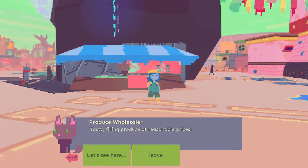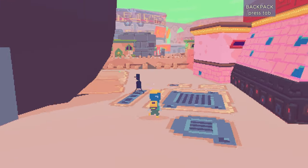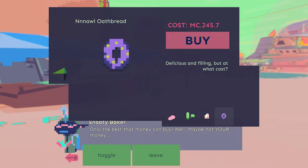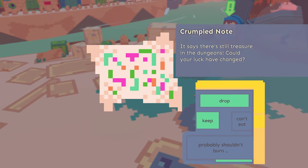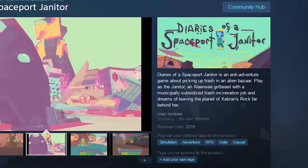So I reset, and everything is slightly different. The map that you find was in a different place in the spaceport, all the shopkeepers were different random alien species, and I realised this was a roguelike. I think. Kind of. Maybe.